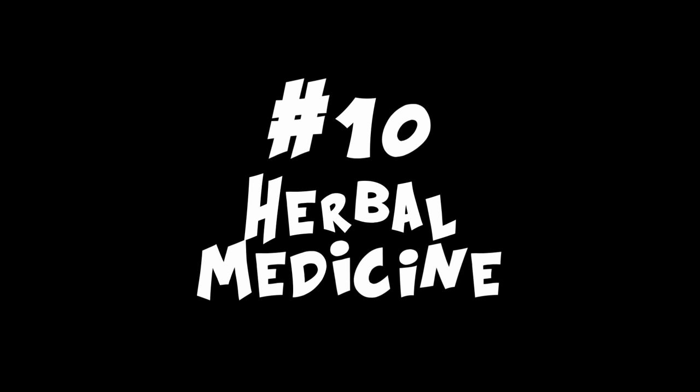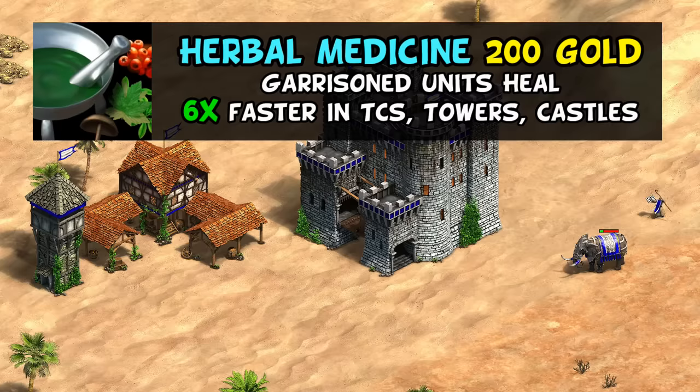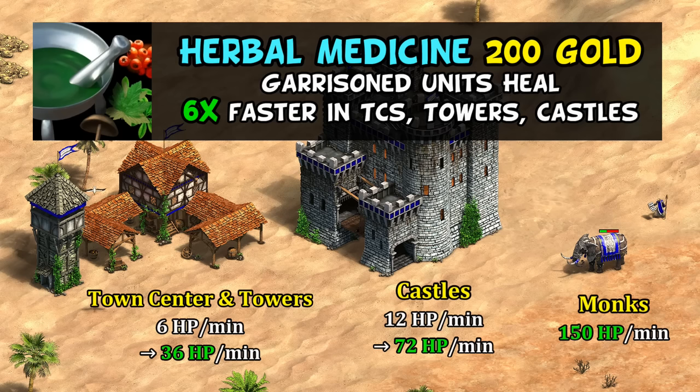Starting off at number 10, we have Herbal Medicine, which for 200 gold gives your garrisoned units 6 times the usual healing rate. For a town center or castle, that means up to 36 and 72 HP per minute respectively. A while back they tried buffing the healing rate and almost cut its cost in half, but I still think the nature of the tech makes it situational. Also, funny enough, for a monastery tech, it has nothing to do with monks, making it feel like it should be a tech at the castle, if anything.